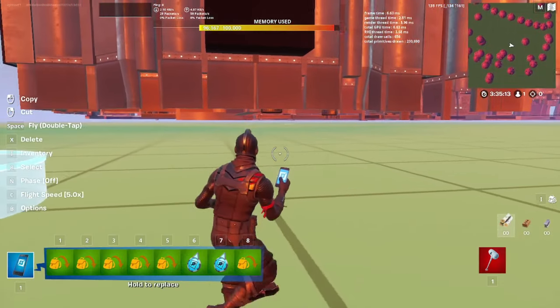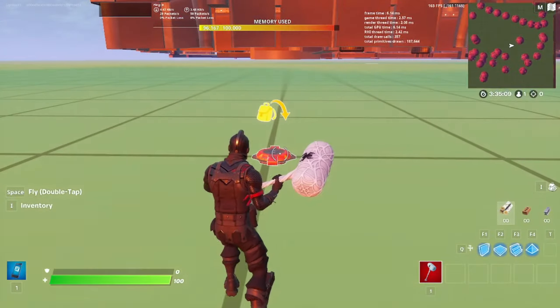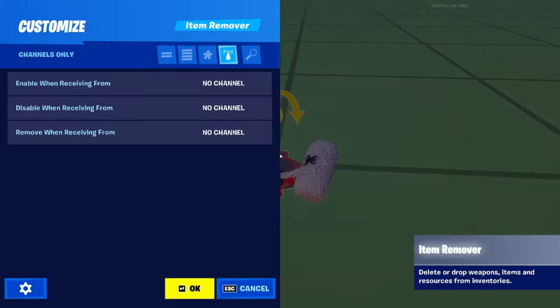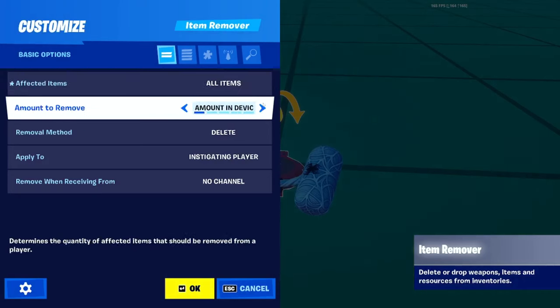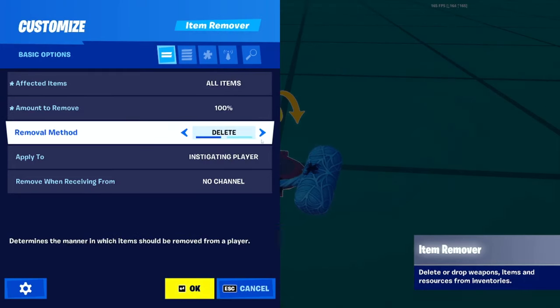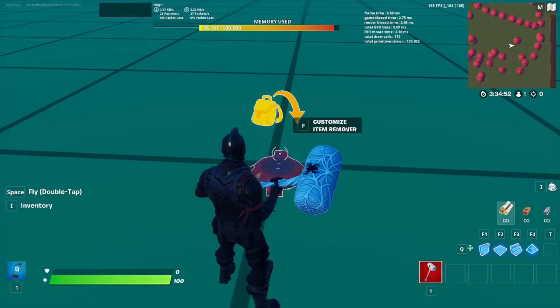Once you have those fishing zone settings done, place an item remover right next to it. Enter these exact same settings: go to the first tab, make sure it's set to all items, the second option at one hundred percent, and 'remove when receiving from' channel one. Then click OK.